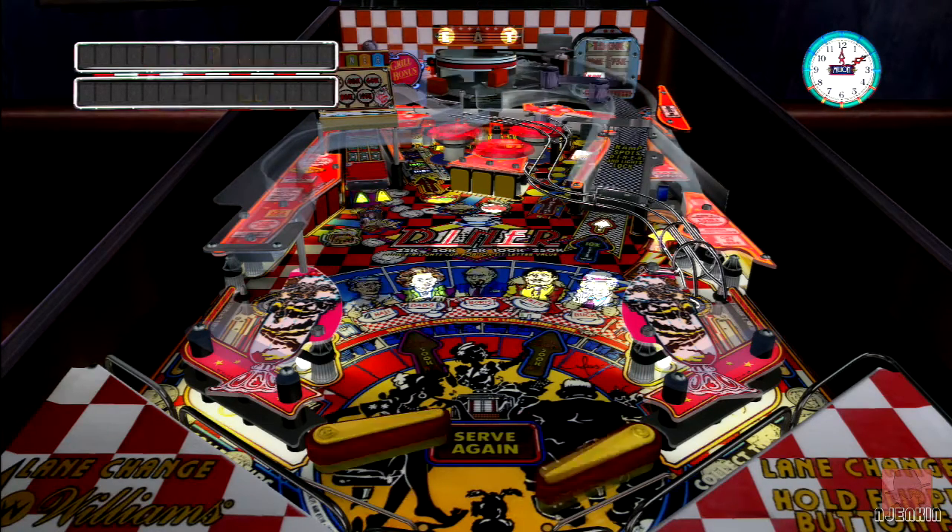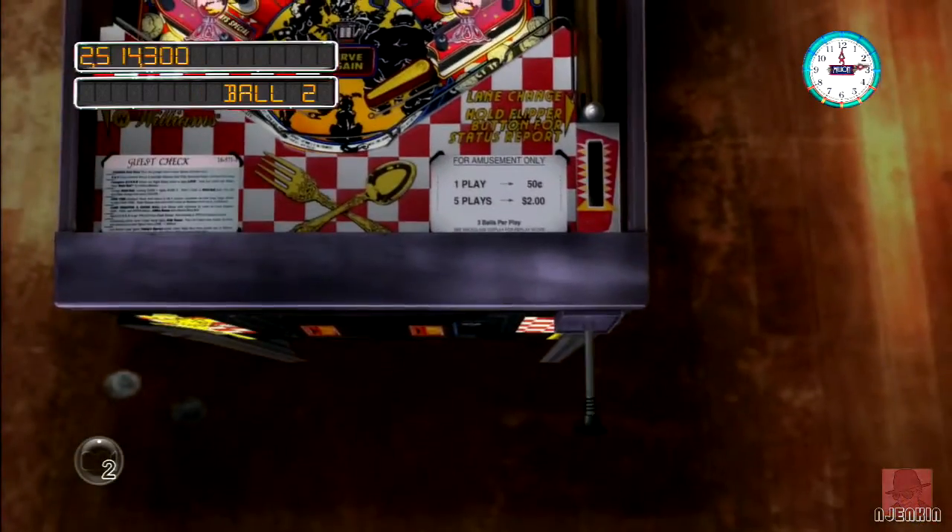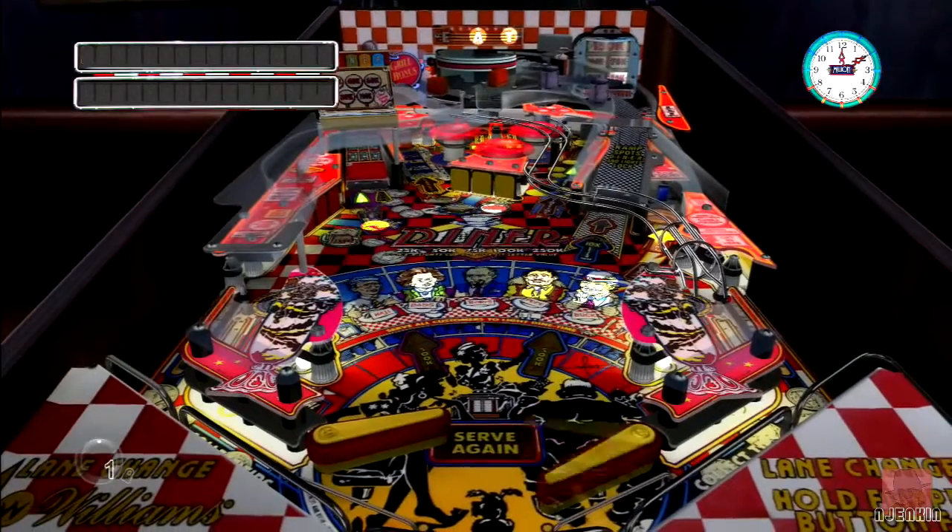That bloke with the hat on — what does he want? We need to activate him to tell us the order. Will we get all five? Oh dear, we lost the ball. Might as well be a little bit like Taxi this one — we have to pick up five fares, this time you've got to do five orders, very similar. Right, ball two. We've got a few orders done there, so that wasn't too bad.